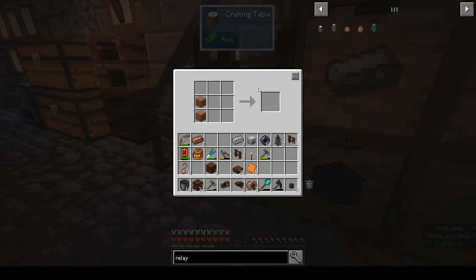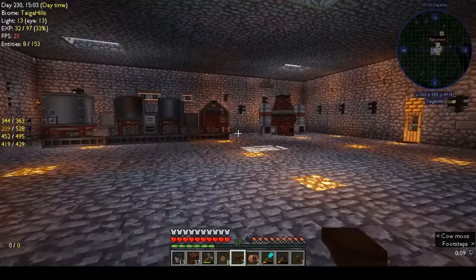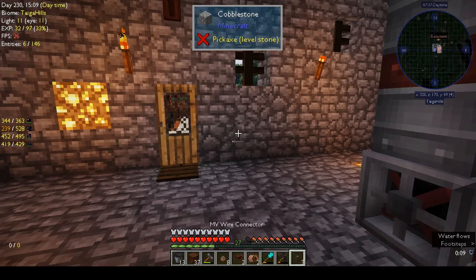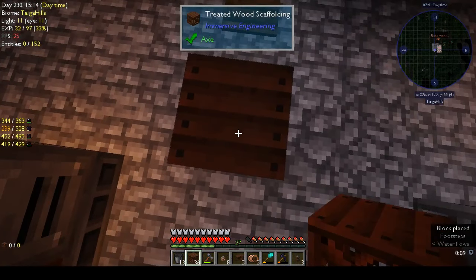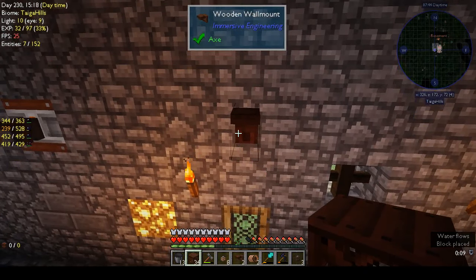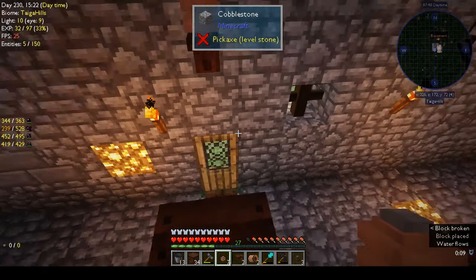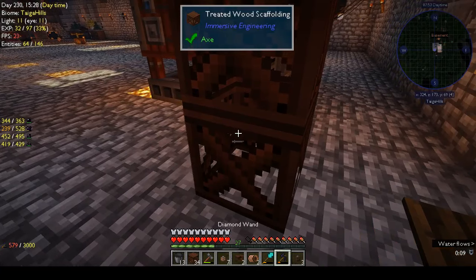Two terracotta, two copper — that makes eight wire relays. I also want to put glass in the ceiling to give it a bit more light, because it's pretty dark in here. I want the relay on top there. That's where the power goes in — I've just seen it. It's at the top.